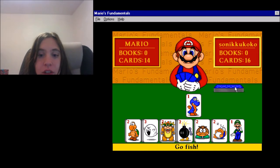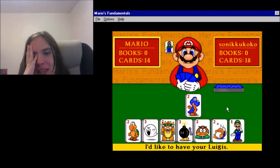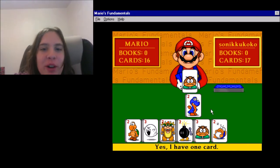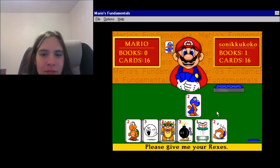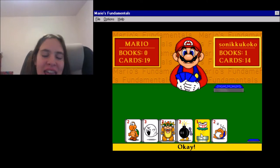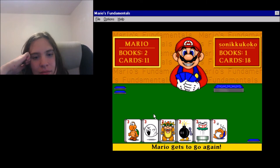Go fish. Oh my gosh. I'm going to get like... Oh my cute Luigi. Yes, I have one card. Finally a book! Woo! That's one book for you. Piranha — please give me your Rex's. Darn it. Please give me your Piranha plant. Yes! I'm going to have two cards. Woohoo. It's another book for Mario. Darn it. Mario gets to go again.